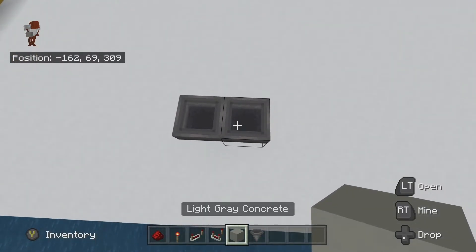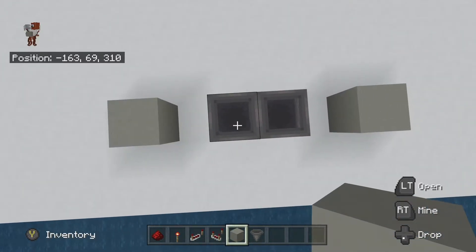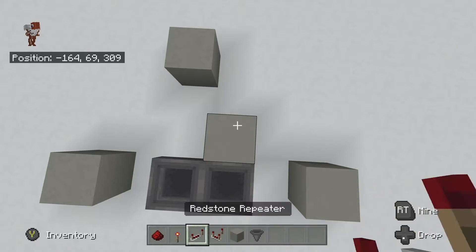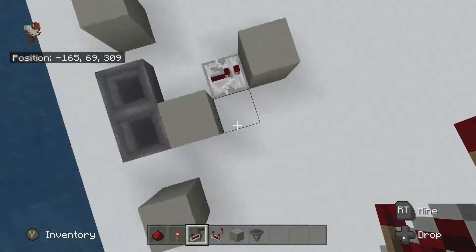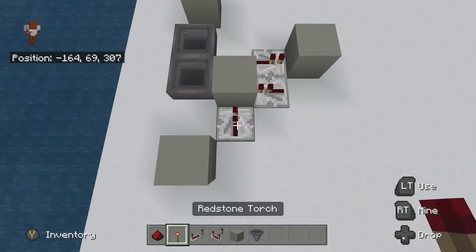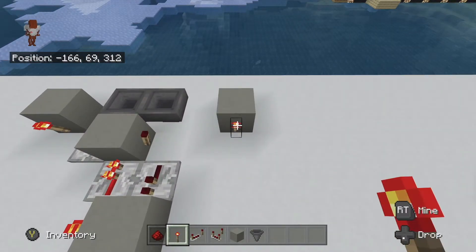You're going to place four blocks. You skip one space here, skip one space here, you put one here, and up and over here. You're going to take your redstone repeaters and have one going this direction into that gray block, one going this direction to that gray block, one going this direction like so. For the redstone torches, you're going to have one here, one here, one here, and one here.